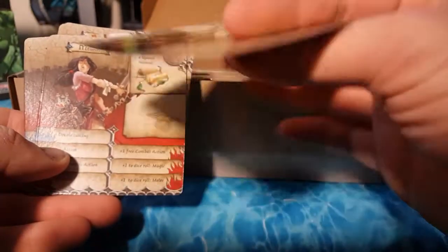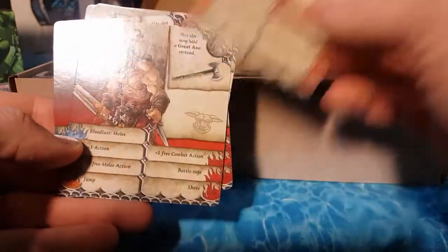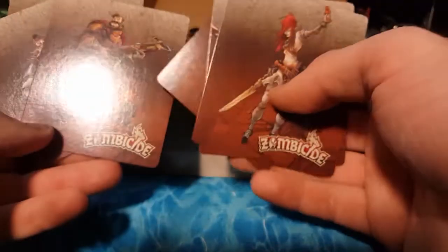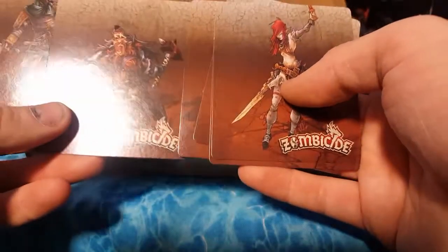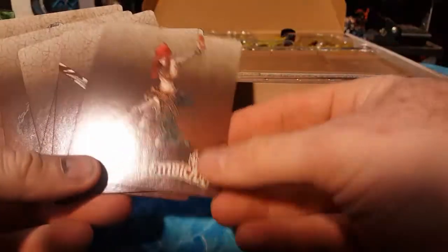So we have some of our heroes. The back has some cool art of the hero. There's the barbarian — look at the muscularity. So yes, we got our barbarian, our female heroes, our dwarf, our Arabian knight, and our elf. There's some of the characters.